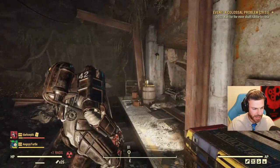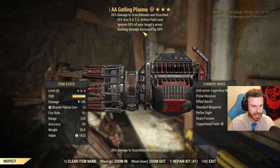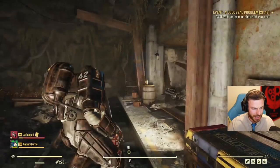Let's go over everything I'm doing here. The weapon: anti-armor gatling plasma. Not a perfect one, but it does include less AP cost — that's the most important — modified with Prime. I will be using it in VATS.